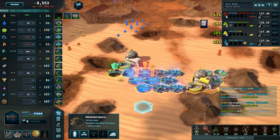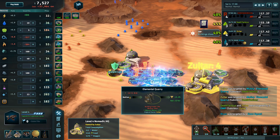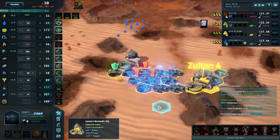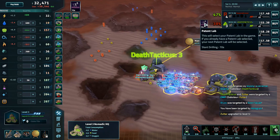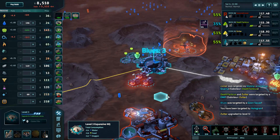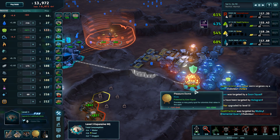We do have a bunch of mutinies going on. Death Tacticus is upset about Zoltar mutinying his stuff - double mutinies right back - and then Zoltar decided that if he can't have it, nobody can, and EMP'd the whole mess. A nomadic HQ has been upgraded. Despite that, Zoltar is first to HQ5. Soren deciding to go into a patent lab of his own. Death Tacticus going to slant drilling - wants to stop playing these games over the tiles.